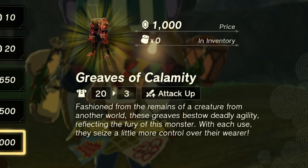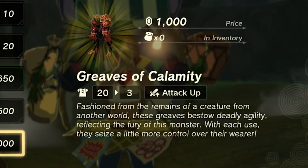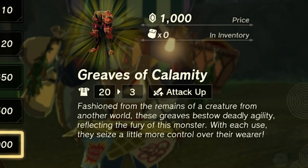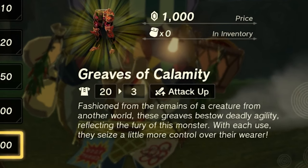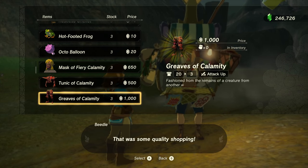Here are the Greaves of Calamity — fashioned from the remains of a creature from another world, these Greaves bestow deadly agility reflecting the fury of this monster. With each use they seize a little more control over the wearer. Well, good thing I'm only wearing it for this video so it doesn't gain control over me.